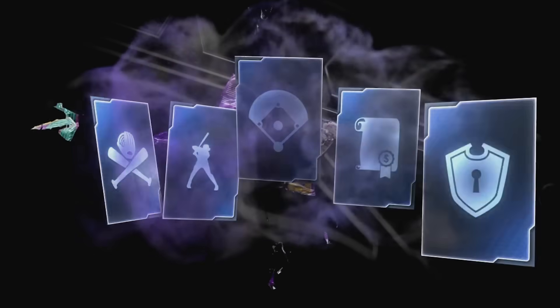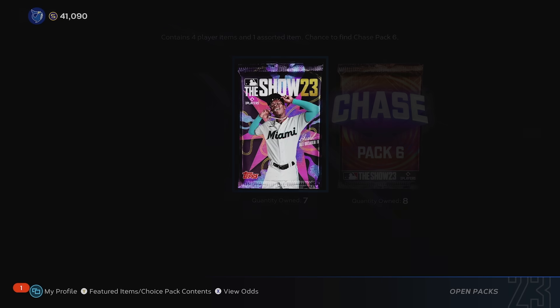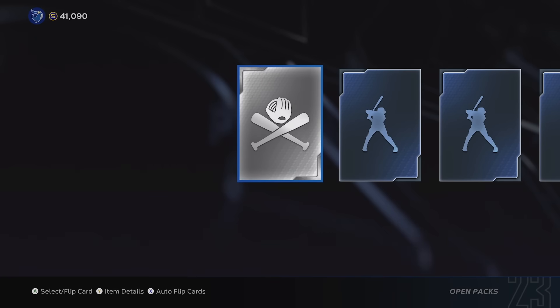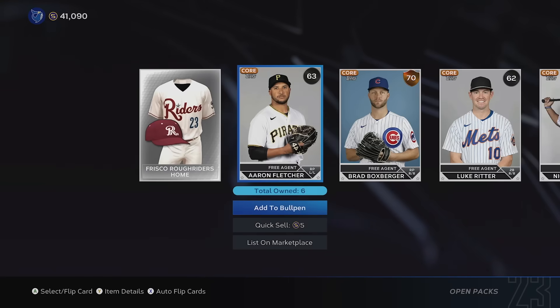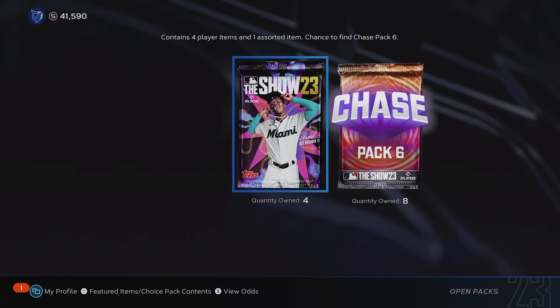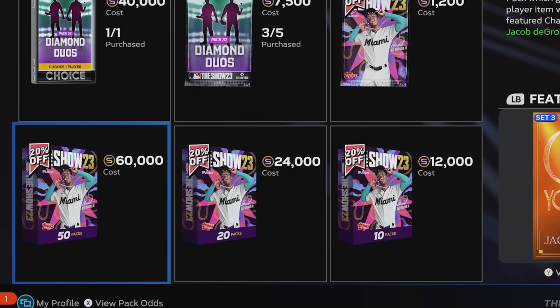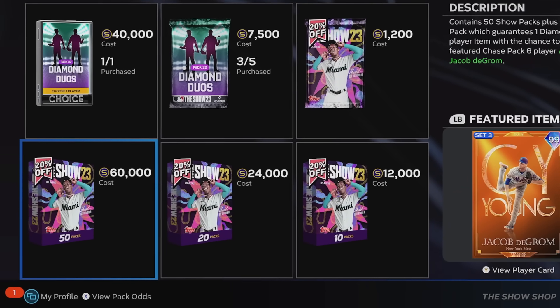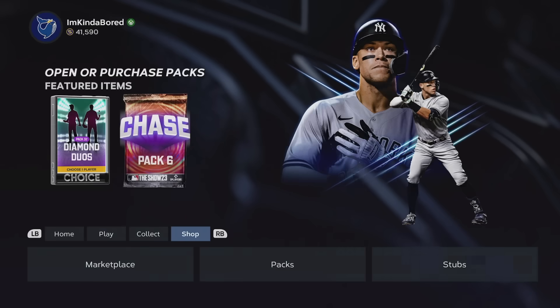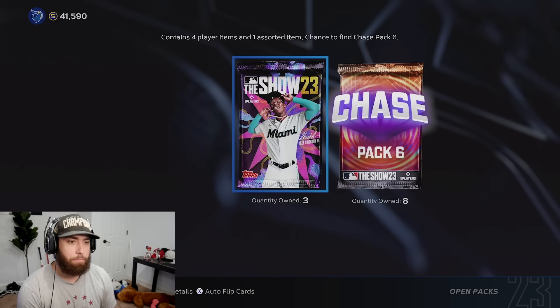Jacob deGrom is worth about 270,000 stubs right now - just pulling him once would be awesome. That would get the majority of our stubs back. I did buy all of these bundles when they were 20% off in the store, so I didn't spend full price on these. 25,000 coins back would be pretty big.